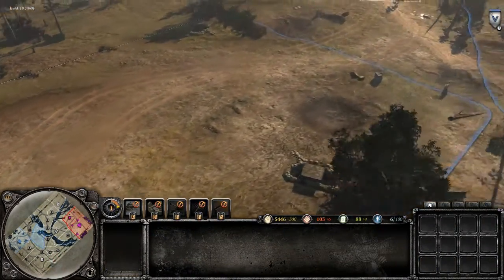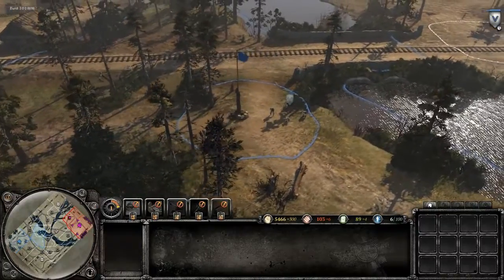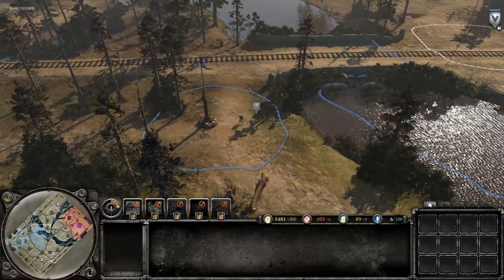You must remain vigilant and ensure the territory is connected to your base. If the territory is not connected, then the territory will flash on the minimap.